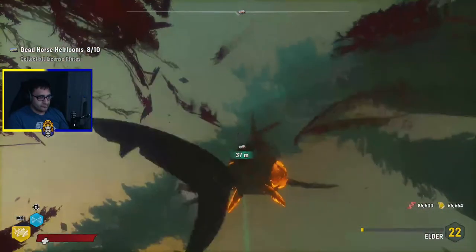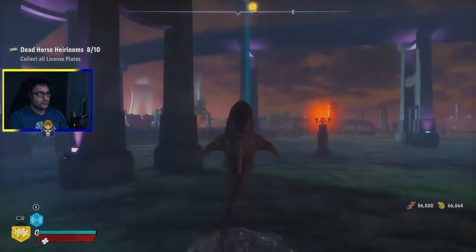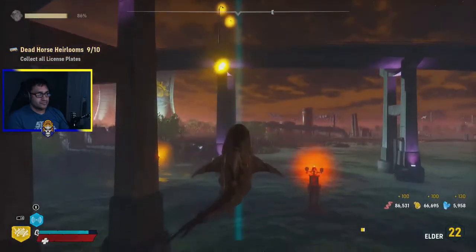So like I said, get underneath it, lunge. Once you're out of the water, jump, jump again, and then attack — and that should get you up high enough to get it.